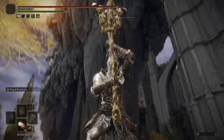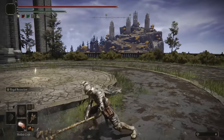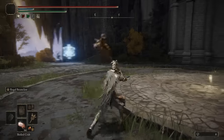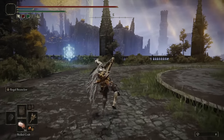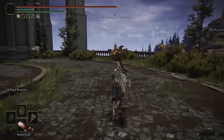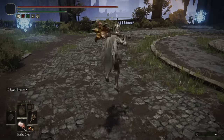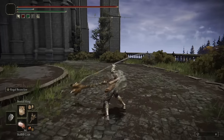Looking at the moveset of the Beast Claw Great Hammer — it is a Great Hammer, so its two-handed light attack chains are vertical strikes. Its heavy attack is a horizontal strike followed by a secondary horizontal strike. Fully charging them doesn't change the animation, just the damage output. The running light is a vertical strike, and the running heavy is an upward strike with a delay that can throw off opponents. The jumping light is a standard horizontal strike, and the jumping heavy is a vertical slam. Nothing really too unique — its moveset is straightforward, just like other Great Hammers.